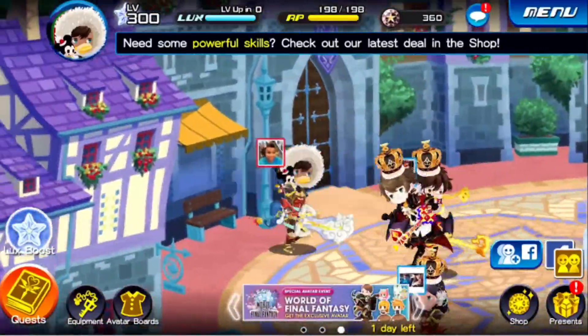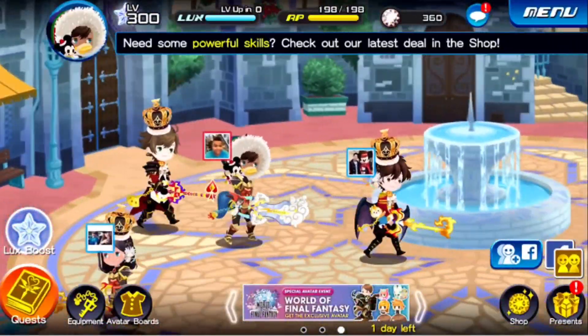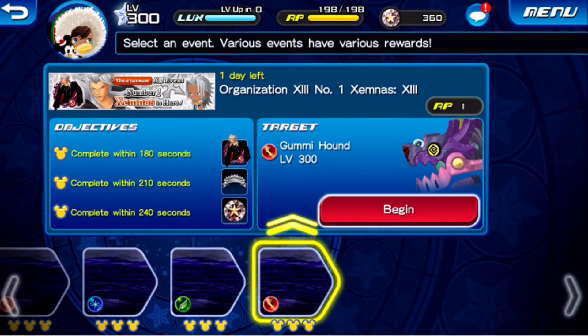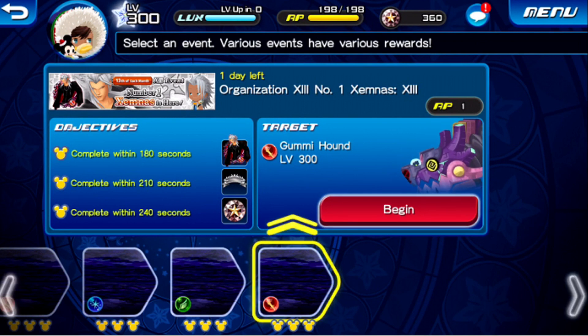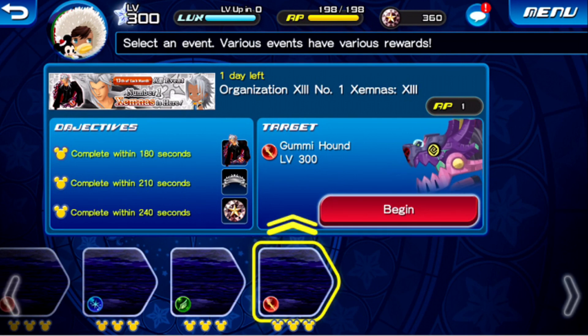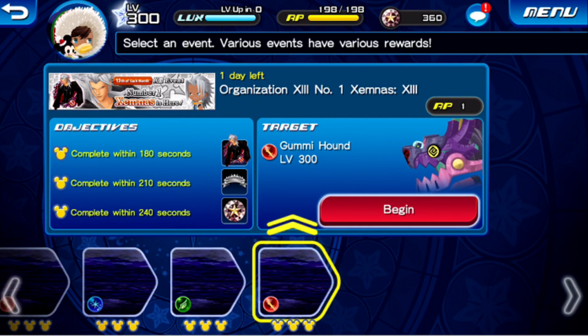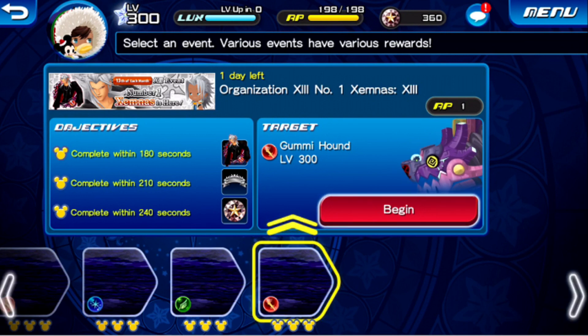Hey, what's going on guys, it's your boy Happy bringing the latest most up-to-date information about Kingdom Hearts on Chain. Today I actually managed to finally beat this Gummy Hound — it was really really easy to do. If you follow my strategy, you will also be able to beat this guy. It's gonna cost you around 300 to 400 jewels, I gotta let you know that right off the bat.